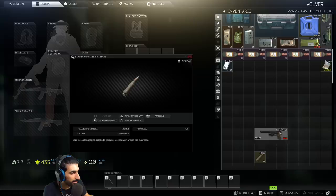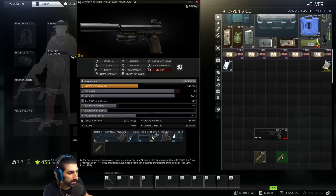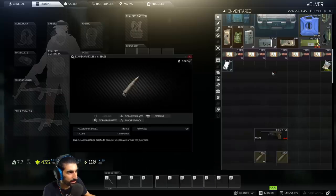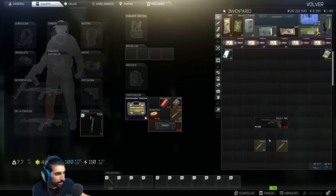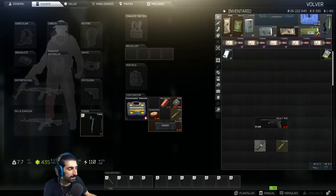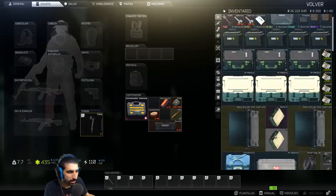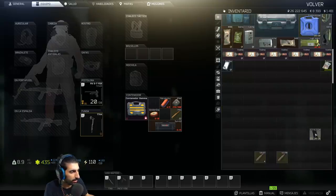The SS190 is not subsonic and travels at 716 meters per second. I recommend the SB193 — it's the ammo I always use with this weapon. Now we equip it, add a magazine, and test it in the hideout.